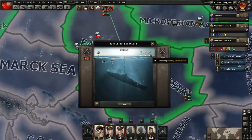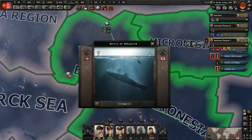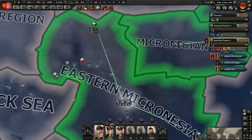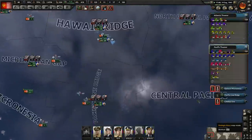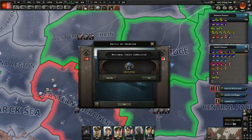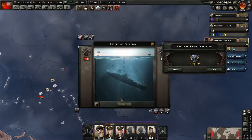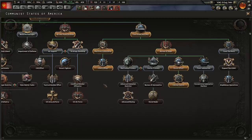But we are doing damage to all of them — that's at the very least going to require them to go repair. Still — we haven't engaged any of the large fleets yet with our own large fleets. We haven't seen any huge battles just yet. We did get the liberty ships — excellent! That's going to help us out building those convoys up. And amphibious invasion speed is also increased from that.